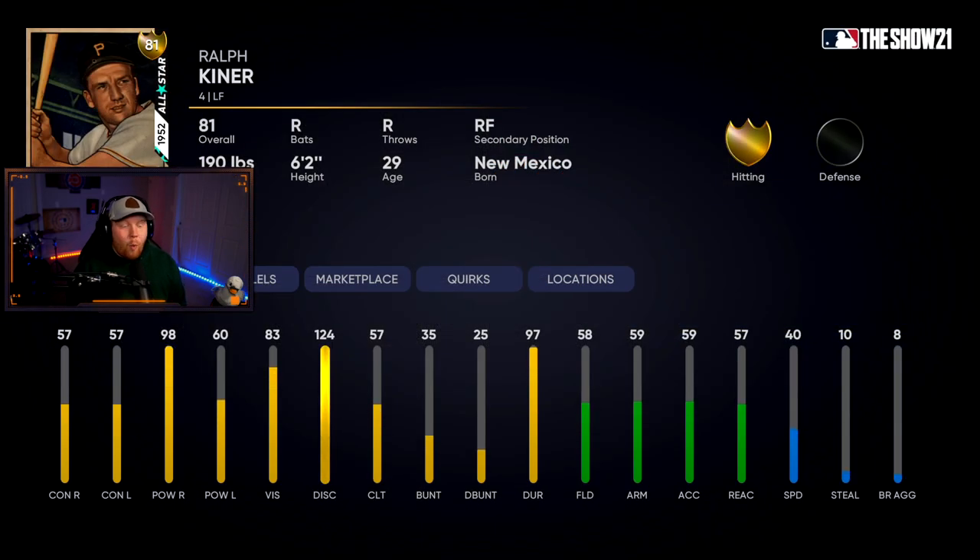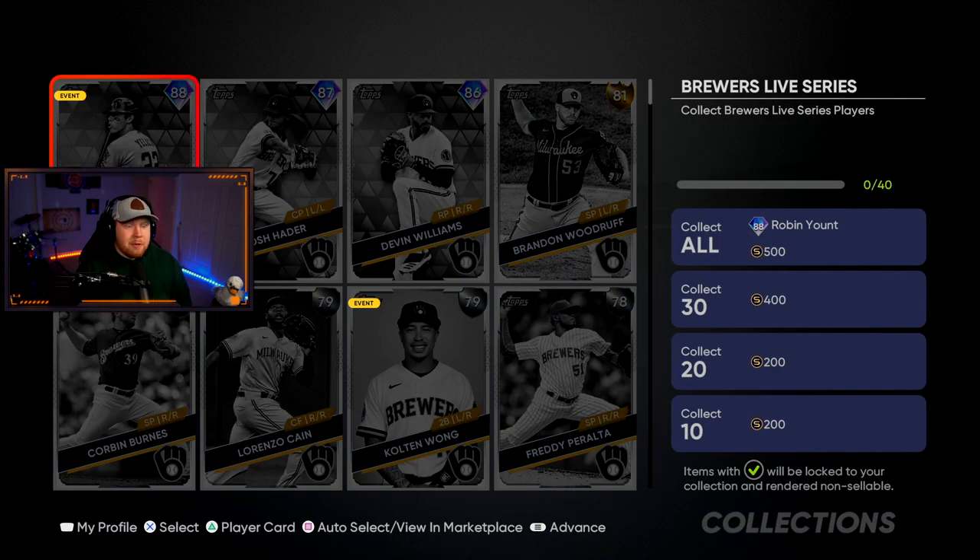The Pirates don't even have a gold. Their collect-all is 81 overall Ralph Kiner — a Battle Royale stud. Look at that power versus righties: 98. Not much else to like about him though.